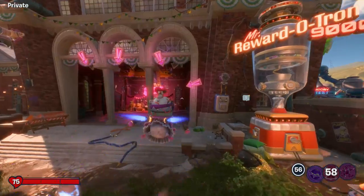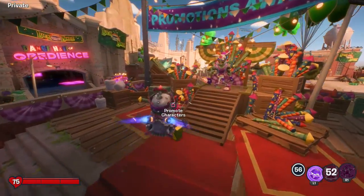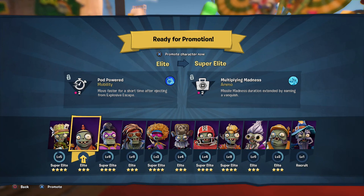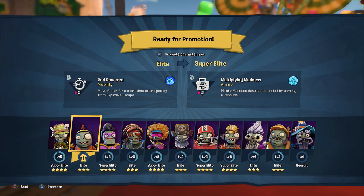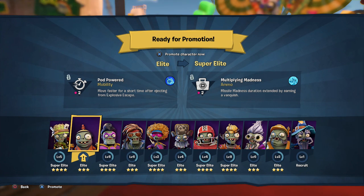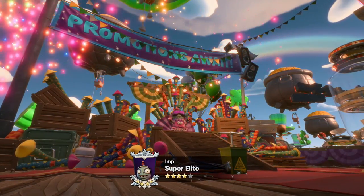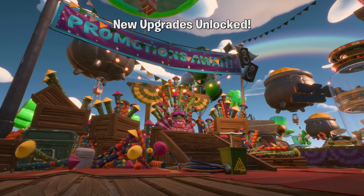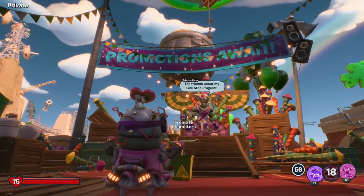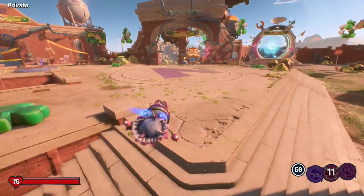There's another one coming up with the Imp — I'm pretty sure he's ready to be turned to Master and not Super Elite. We'll find out. I'm trying not to look at anything because I don't want to spoil it for next episode. Pod-powered mobility upgrade: move faster for a short time after ejecting from the Explosive Escape. And Multiplying Madness ammo upgrade: Missile Madness duration extended by earning a Vanquish. That sounds good. So those are those two upgrades — one more level 10 set for him until we have him mastered. I had a lot of fun in today's episode. Stay tuned for Luck of the Zombie next episode. That'll wrap it up for today's Plants vs. Zombies Battle for Neighborville. Thank you guys so much for watching — I'll see you next time.